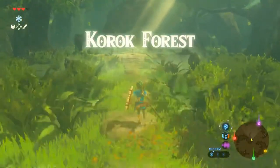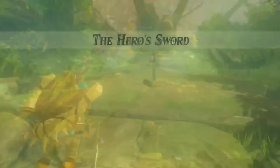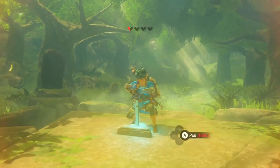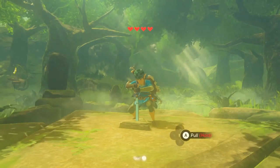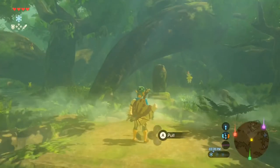As soon as you approach the Master Sword, there'll be a cutscene and the great Deku Tree will talk to you. He'll let you know that you need to have a certain amount of strength in order to pull the sword. If you don't possess that strength, you will die. I tried adding temporary hearts here, and it doesn't make a difference — you have to have full red hearts. He says that you have to return once you become much stronger.